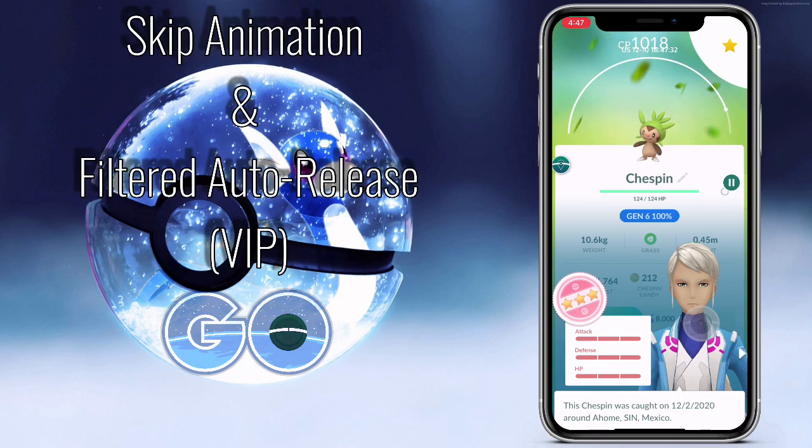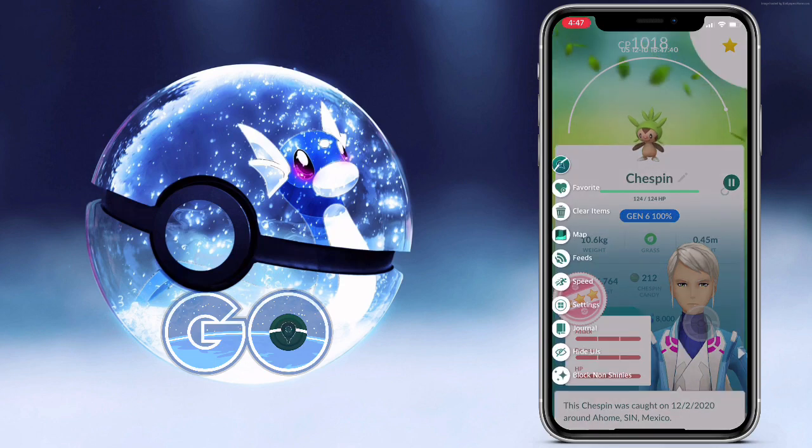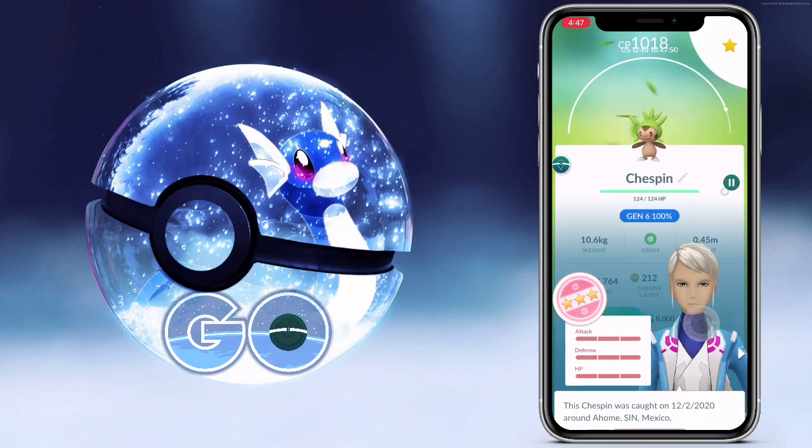In this video, we will be covering both skip animation and filtered auto-release. Now, both of these are VIP settings. If you are not currently a VIP member, I'll have a video on how to get that in the top right. Here's where you'll find them in the iPogo settings — just another set of quick and easy toggles.